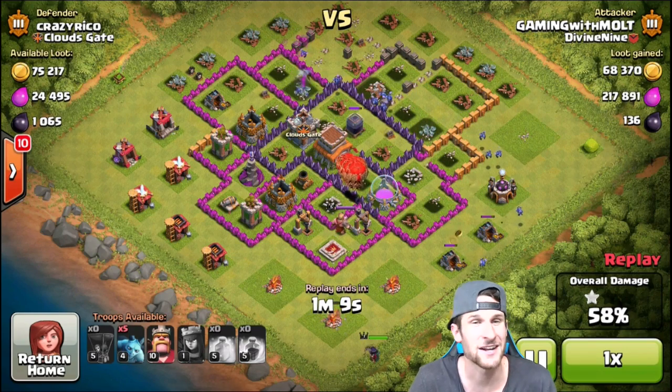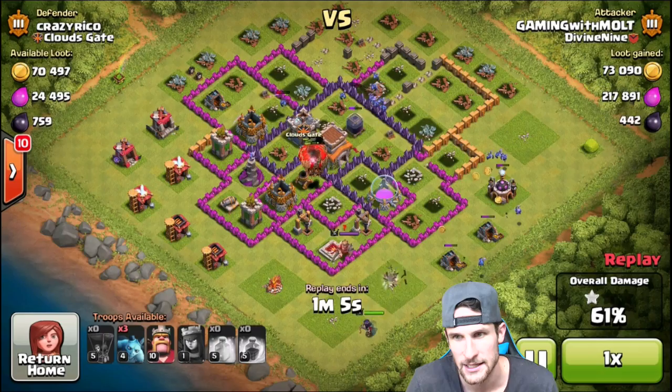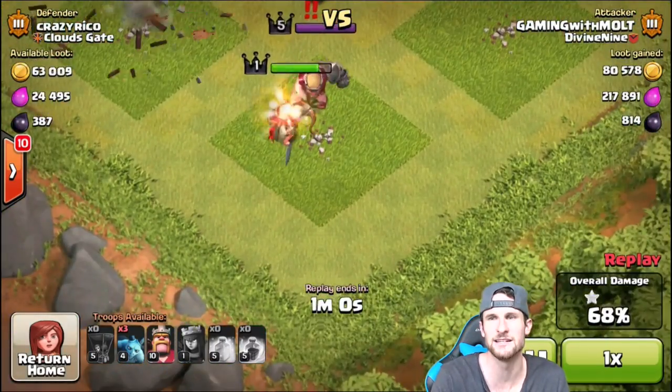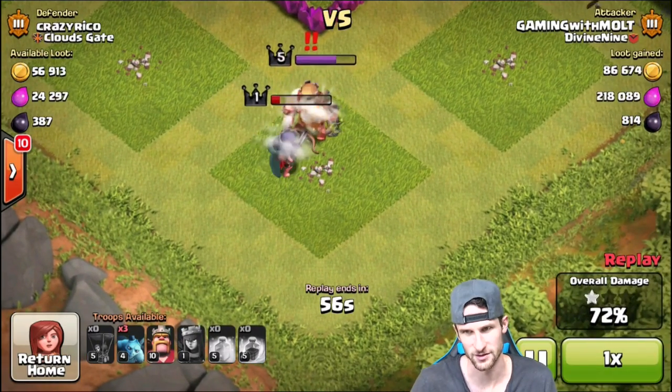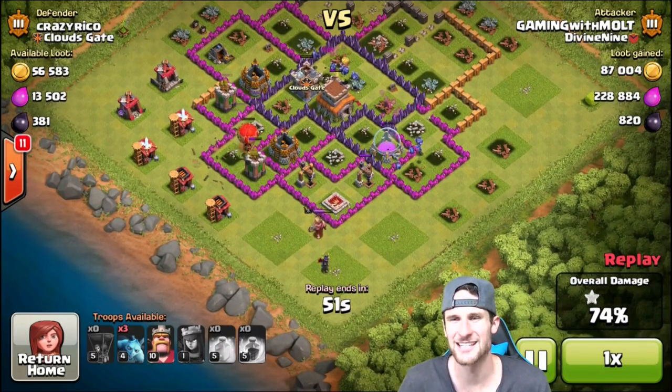We've already gotten 200,000 elixir, guys. I need to get a lot in order to upgrade my balloons. So we've got a little epic fight going on down here. I bet he's gonna come and just wreck her — yeah, he just owned her! Get wrecked! But our minions are doing a good job, they're still up in there doing work for us.